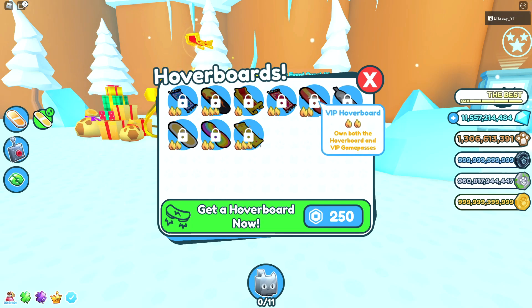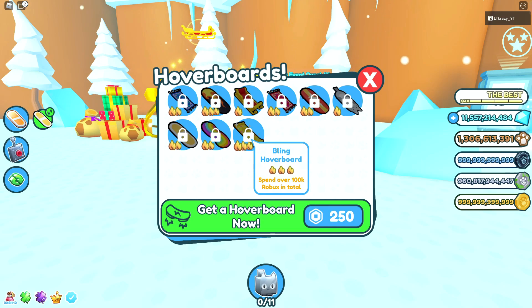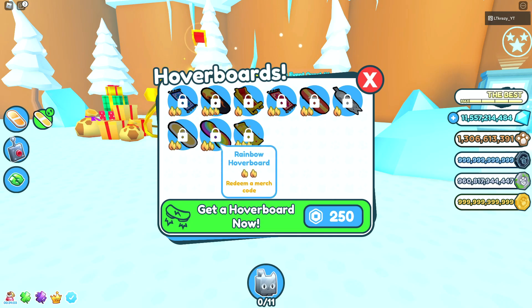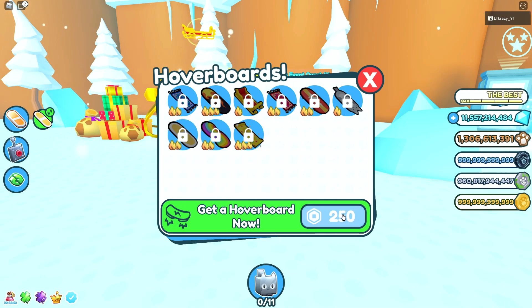Unfortunately I only own the VIP one — I might have to buy the hoverboard to unlock this one. We also have the cat hoverboard; it just says meow, so I'm not really sure how to get this one. Down here at the bottom we have the bling hoverboard — you have to spend a total of 100,000 Robux. Then we also have the rainbow hoverboard — just redeem a merch code, so a lot of people are probably going to have this one. And lastly, the original hoverboard is just by buying the hoverboard in general for 250 Robux.